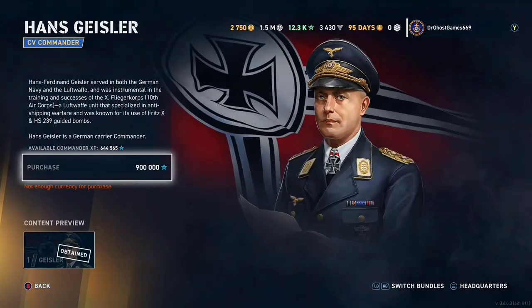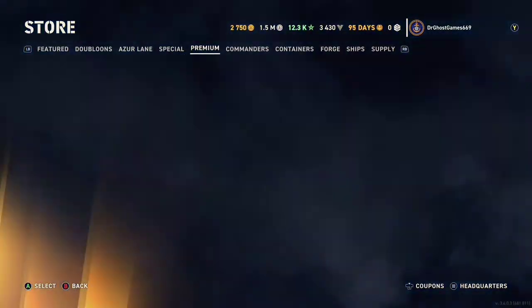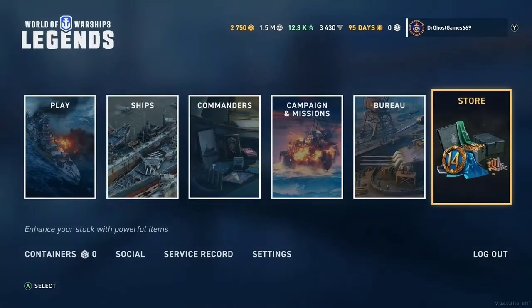For the Commander, you guys can pick up Heinz Geisler — he'll be your main German CV Commander. They still have the Azur Lane stuff, and they have the USN Battleship crates as well. These are big crates — you cannot buy the standard size crates, keep that in mind.